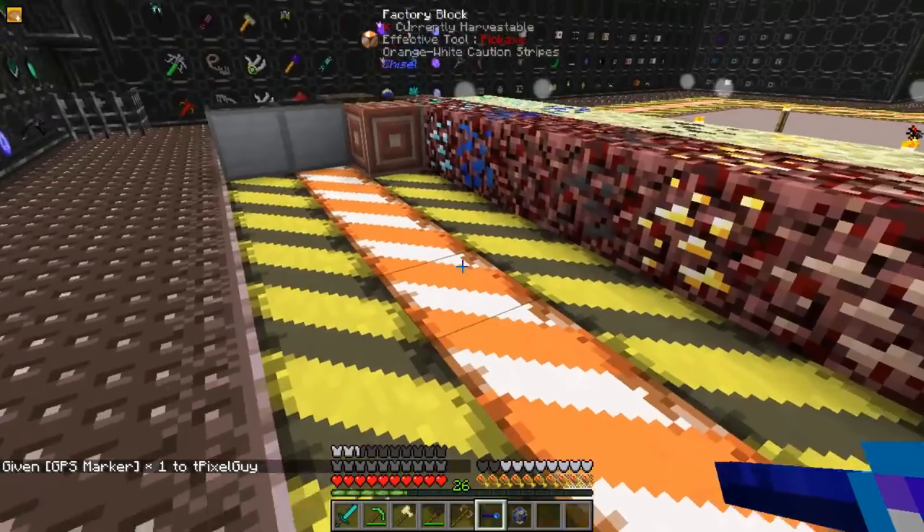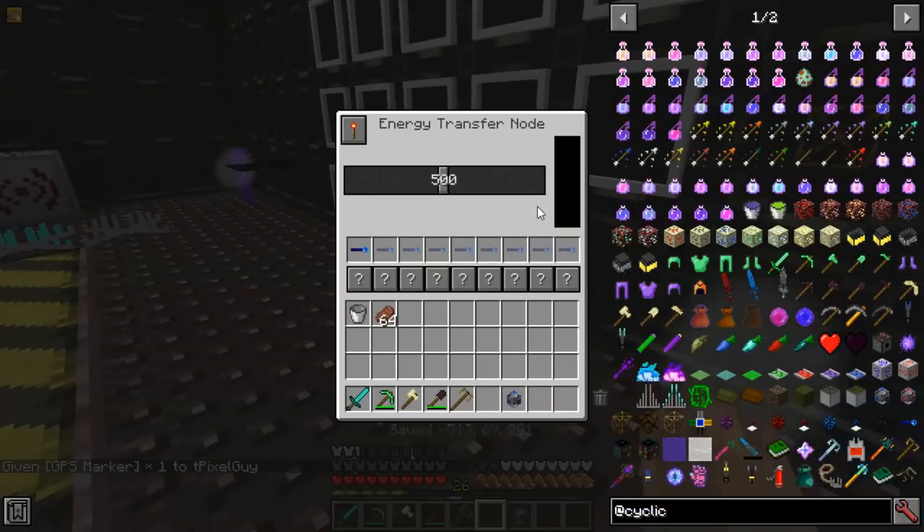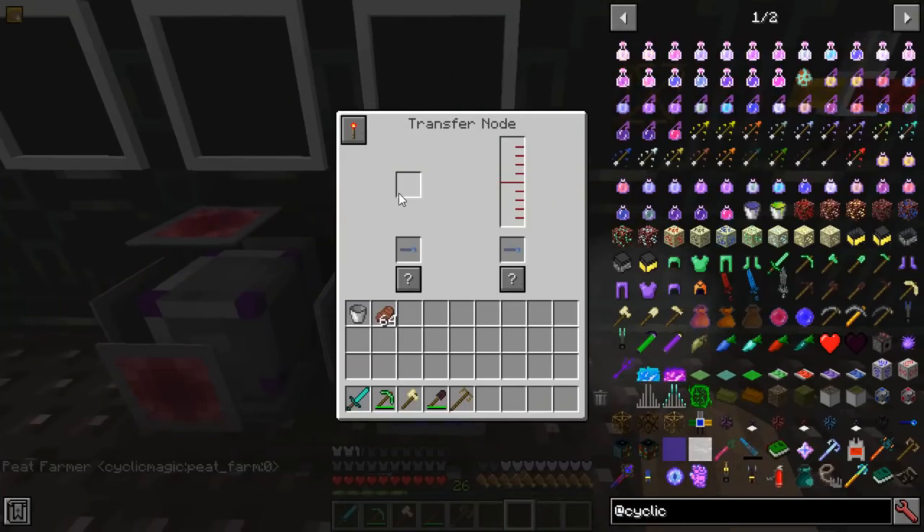When given a GPS marker with the location of an object, any power given to the Energy Transfer Node will be transferred to that item. The same thing can happen with the Transfer Node — items or liquids put in here will be sent to the GPS markers.